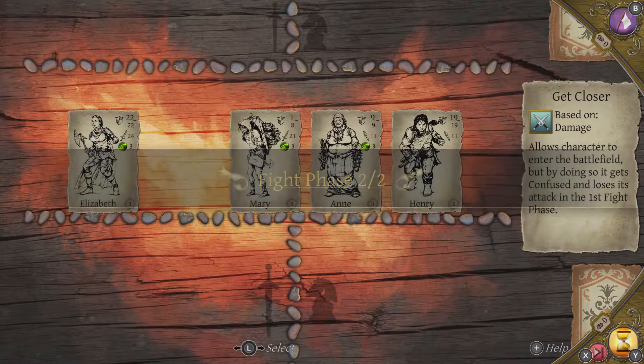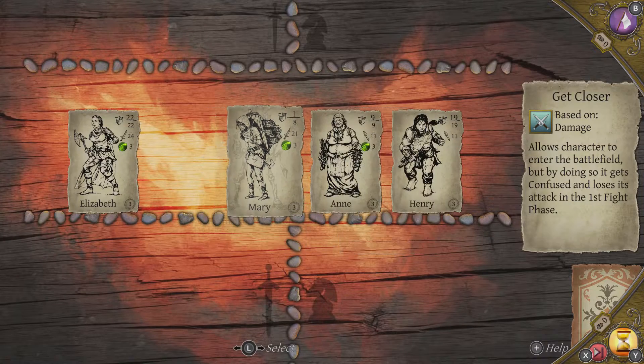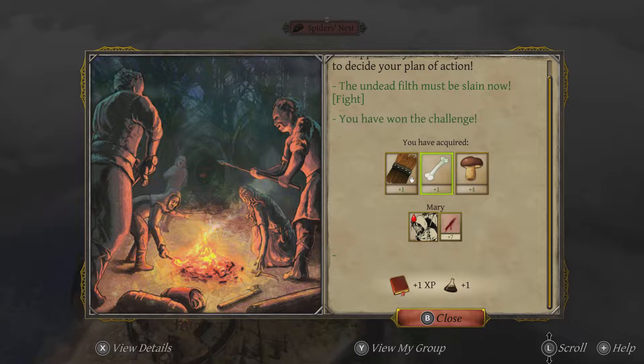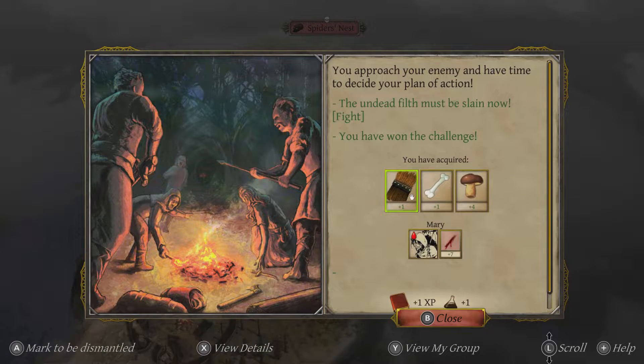Elizabeth is going to do a fair bit of damage to its health, but it's not completed. Mary has gone down to 1 — that is not good. We have 1 health left on Mary. Their cards came in on the second bit of the battle phase from the other hand, but we'd already dealt with the first card and I think it went quite well. We have a lot of loot here. As you can see, it's telling us Mary's injured — and she's significantly injured.